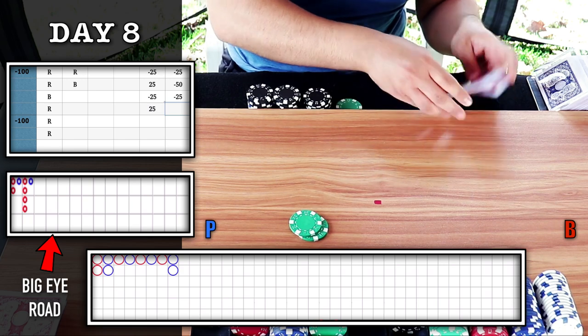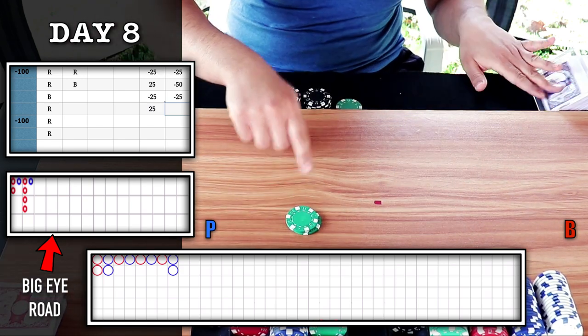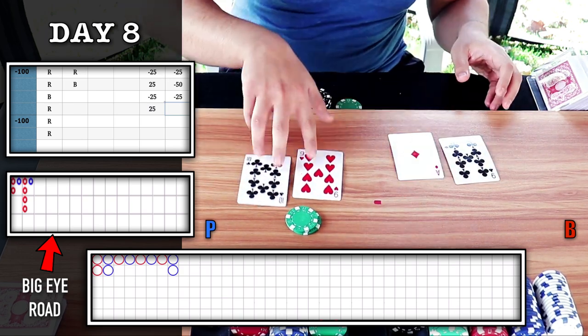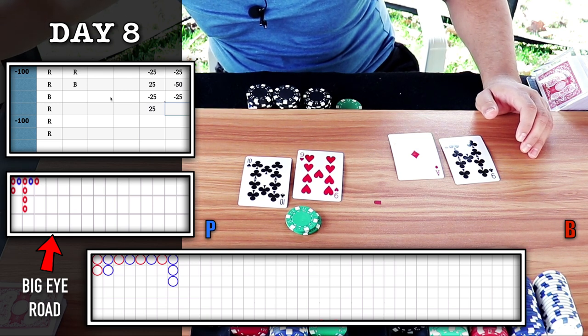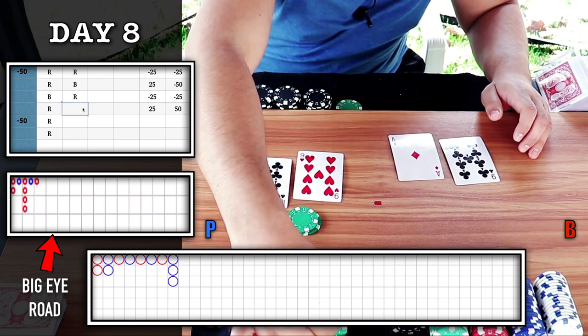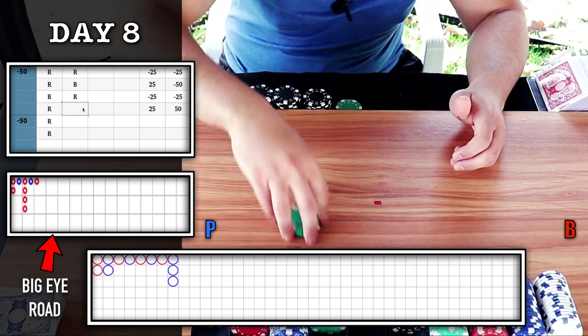No trigger on majority six, so I'll continue playing the chop — looking for a red here, gonna keep it on player. Natural nine — player wins, we get a red circle. We win our first parlayed bet of the day. So we can stay on stage one for the moment.